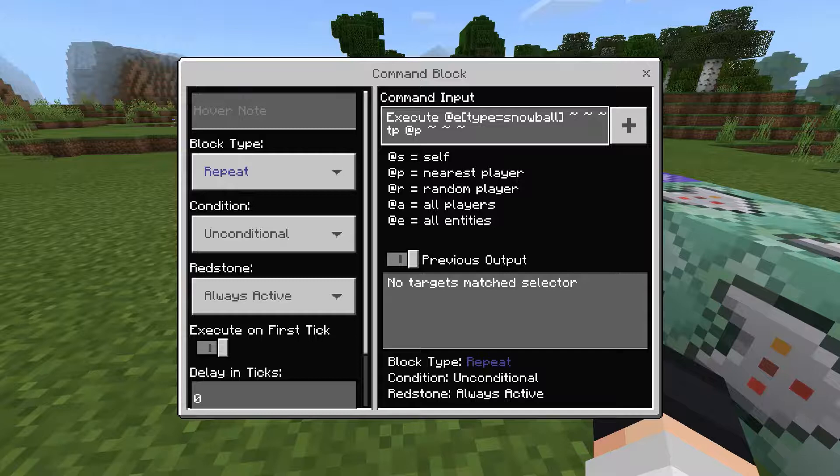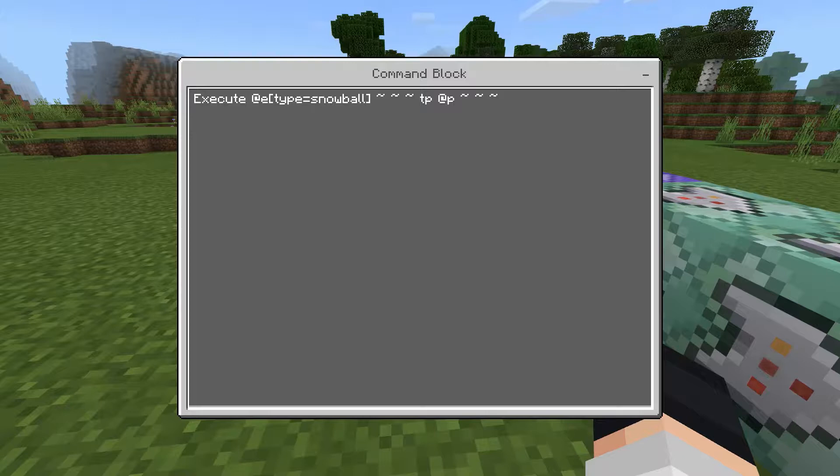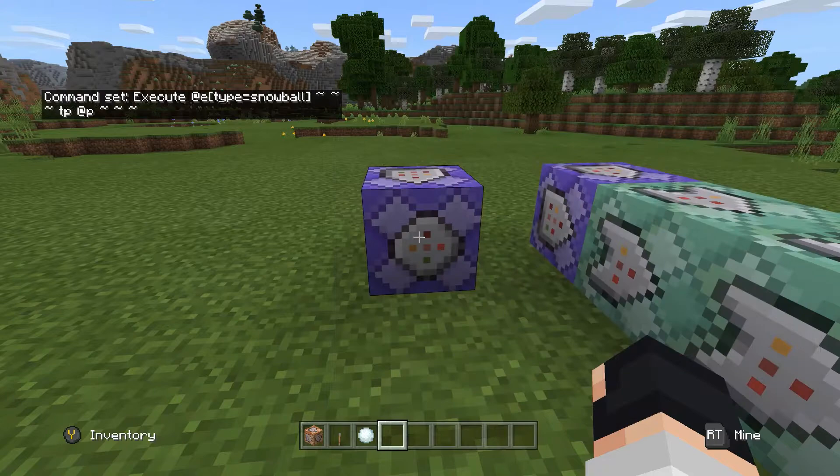Alright, then you want to place one down. The block type should be repeat, unconditional, always active, previous output on. And you put: execute at @e[type=snowball] run tp @p ~ ~ ~. Alright, there's your first command.